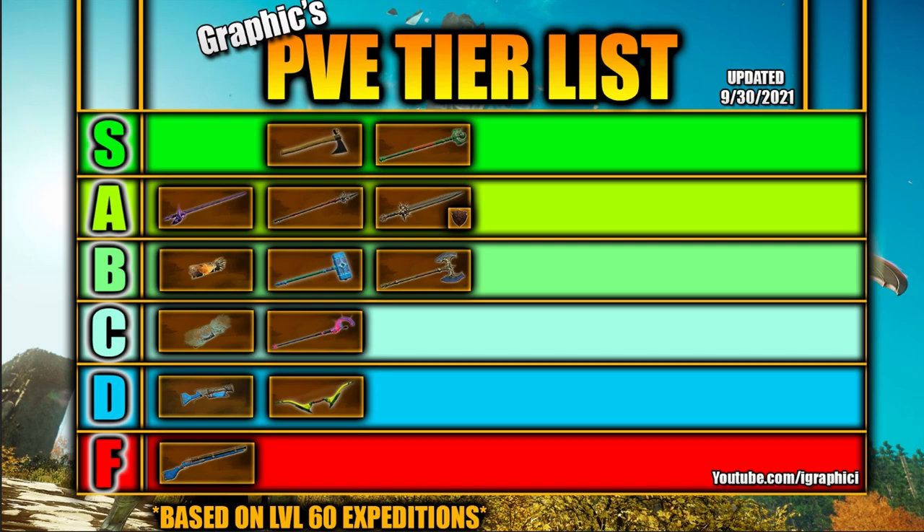Last but not least, we have the great sword, which fits in the S plus column. The great sword seems very overtuned right now when it comes to PVE and potentially PVP as well. The great sword should be the highest damage in the game when released, according to numbers we have and testing done in the new expedition. Not only will it be one of the most fun weapons to play in expeditions, it's definitely one of the most viable. Make sure to have fun with the new builds you can make out of the great sword coming in the Brimstone update.